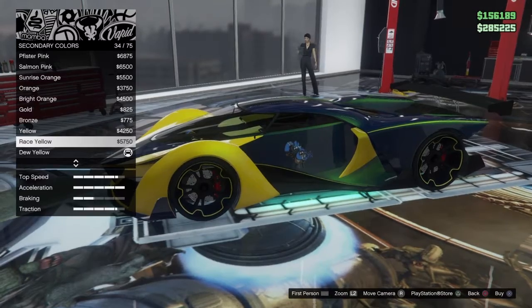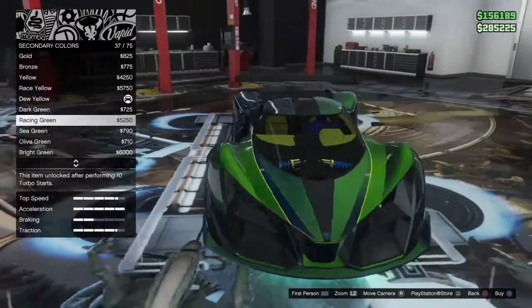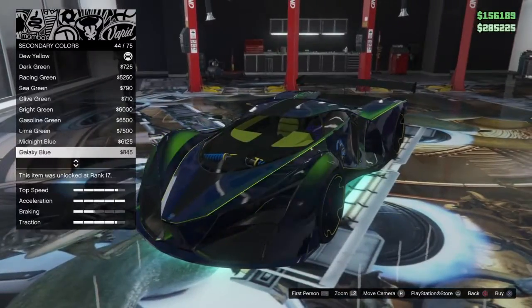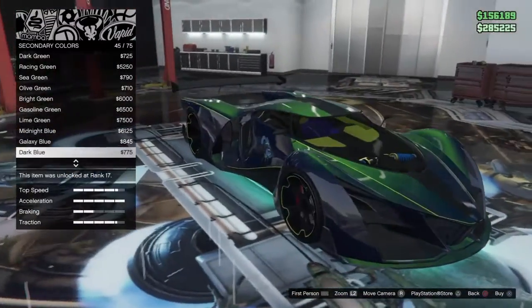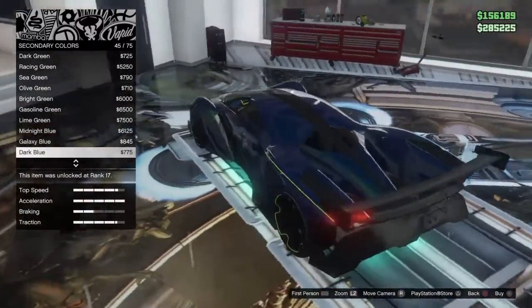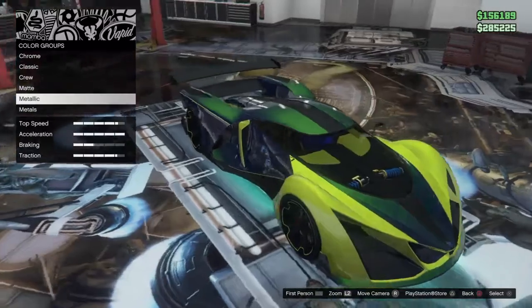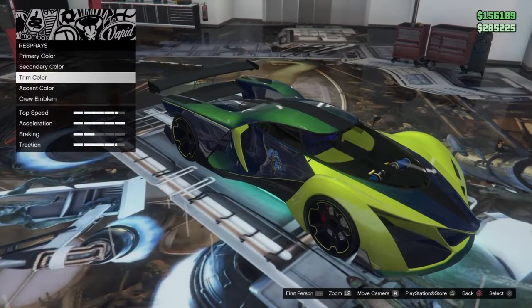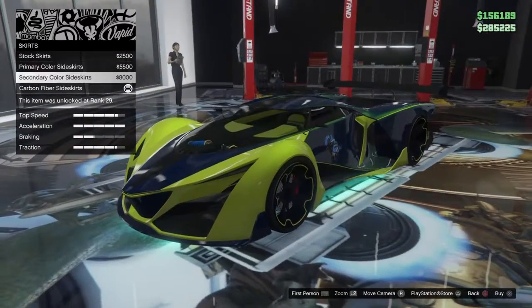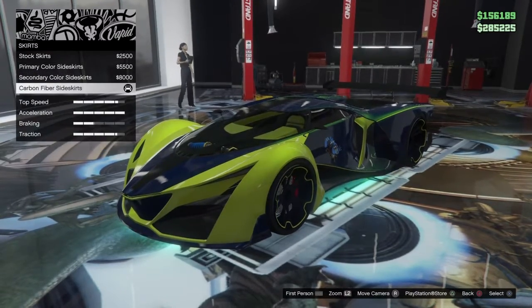I think this car looks good in red. It definitely looks good in green — looks good in pretty much any color. Looks great in gray with a primary color gray and any secondary color. The interior options, having all the different colors for the interior, is really cool. I like that in the newer cars. And that's the entirety of the respray options. We've got our skirts — I went with the carbon fiber at first, but I kind of like the colorful look of the secondary color side skirts. We've got primary or secondary color.